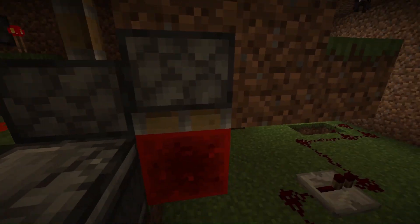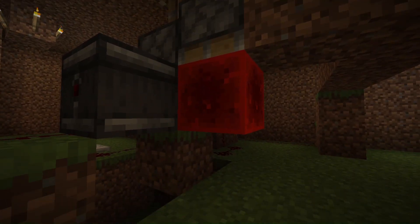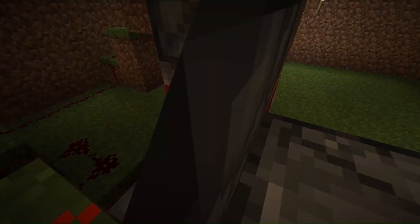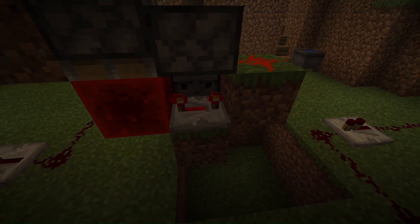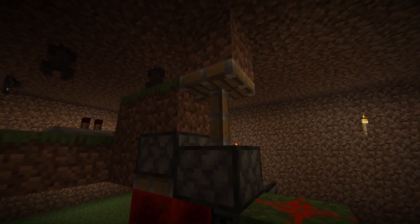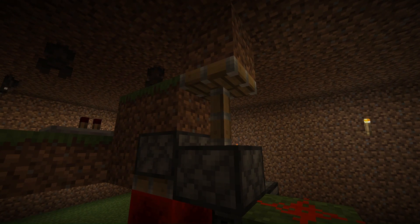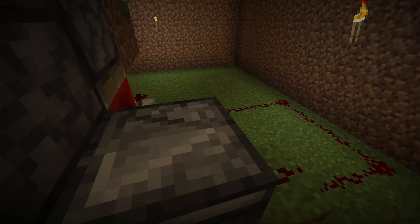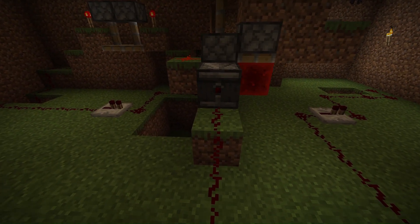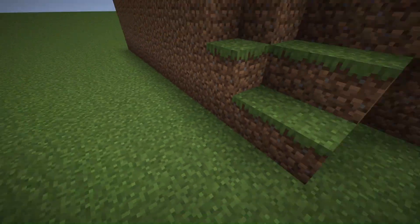Now that block in its normal state powers this piston, so this piston pushes this redstone block out of the way, which stops powering this redstone repeater, which stops powering this redstone, which stops powering this, which stops powering the piston. Then the observer observes that, and that's how we get the signal inside — that's how we get a redstone signal.